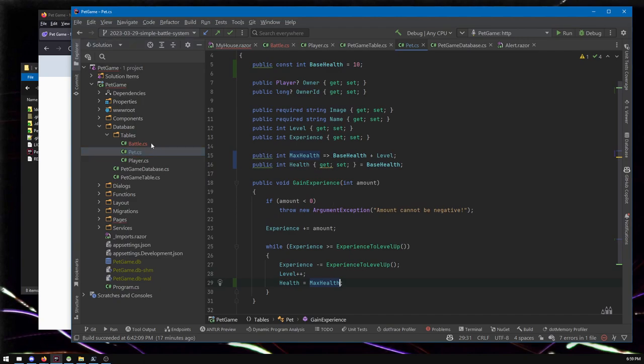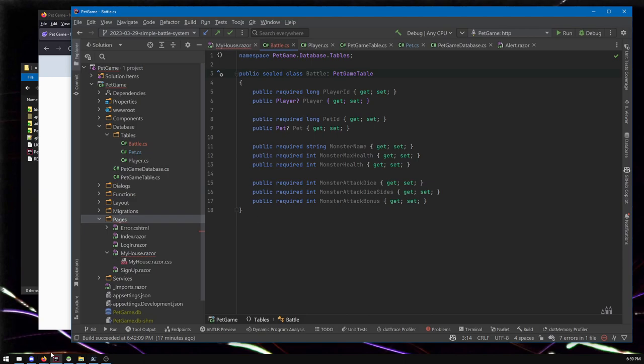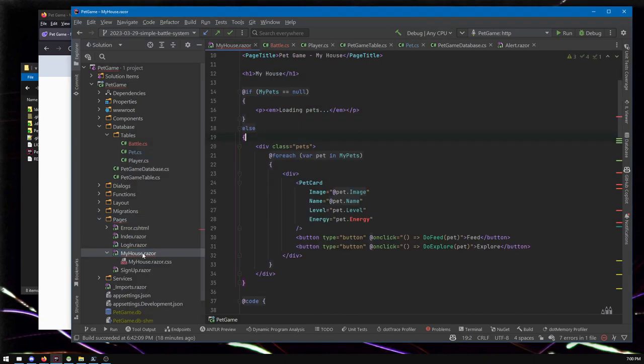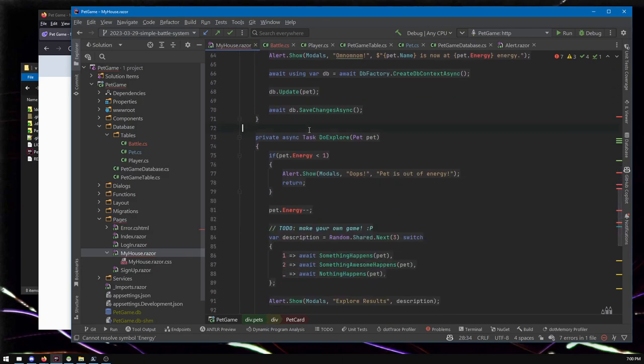This is all looking good. We've made code changes for the database, but we want those changes reflected in the actual database — we don't want to see energy anymore, we want health and the new battle table. We can't make a migration right now because there are squiggly red underlines indicating compile errors. So let's tidy those up. I'm going to get rid of do-explore entirely — this game isn't about exploring anymore, it's about battles.